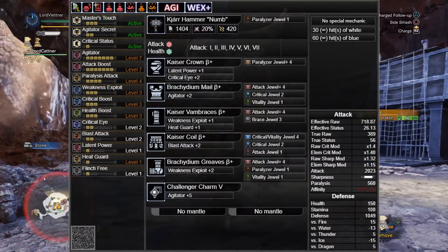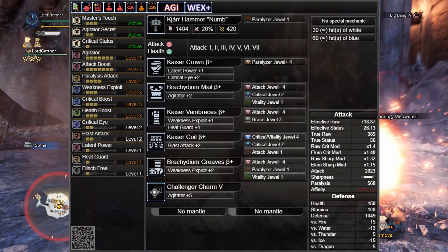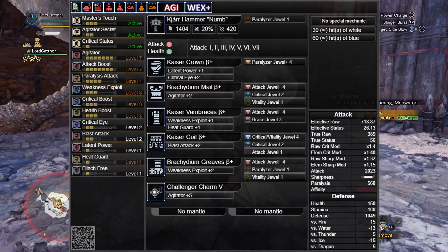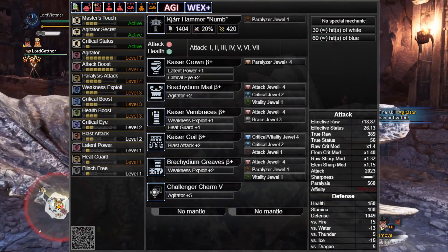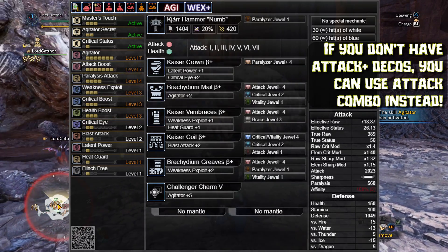For the Master's Touch set, we're running Agitator Secret as usual to boost raw damage. It's still capable of dishing out lots of paralysis, but it's really good if you hate to sharpen or just like to have para as an added bonus. This set also fits in Flinch Free so you can focus on the head without being tripped up by longsword users, and even if you don't have all the Attack Plus decorations shown, you can easily fit in Attack Combo decos instead.